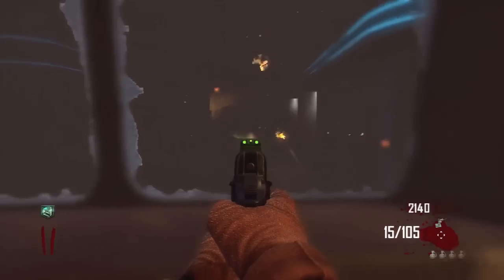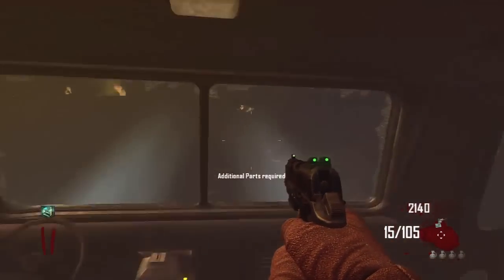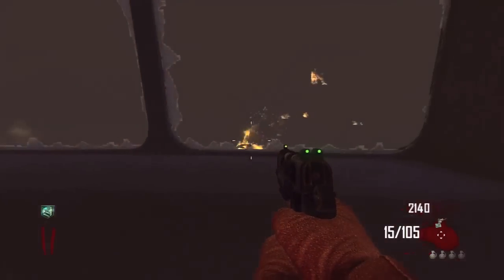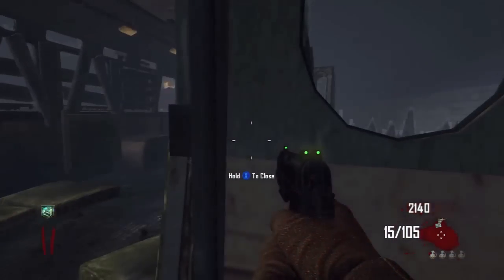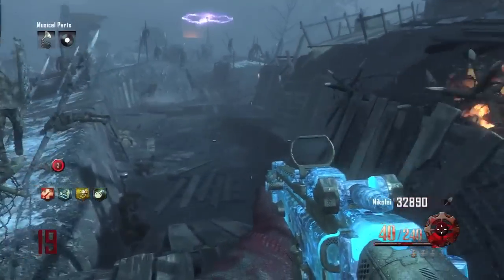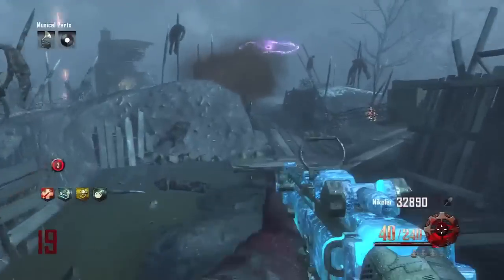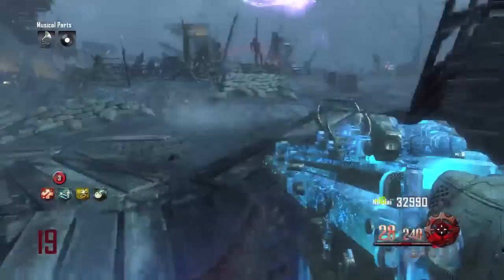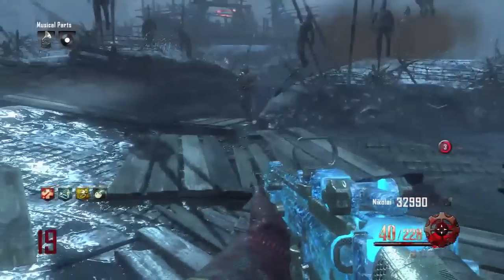Transit gets zero. The next category is post-setup — once you've gotten all your things and you're going for that high round. Transit doesn't really do a good job here; you get to Town or wherever and you have a feeling of 'now what?' It just gets really boring. Origins doesn't do an amazing job with this, but it's certainly better than Transit. So we're giving Origins four points and Transit two.